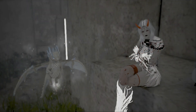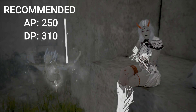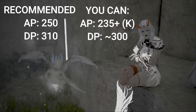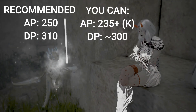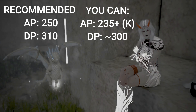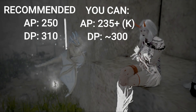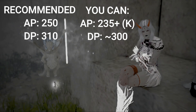First of all, let's talk about the requirements. The spot is recommended for 250 AP. However, from my personal experience some classes can come with 235 AP Kutum. You won't feel much of a difference if you have higher AP because of how quickly mobs die in general.